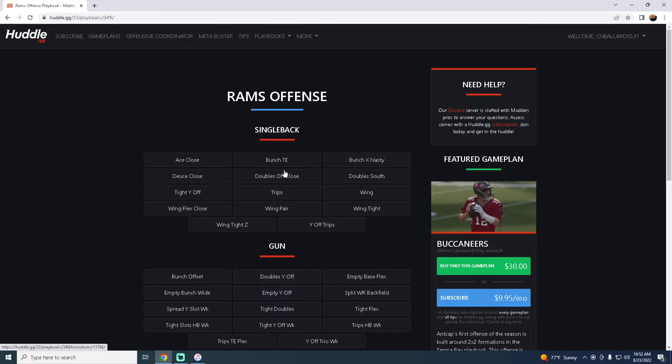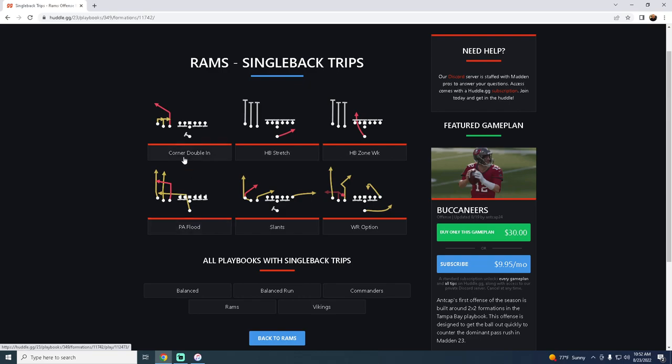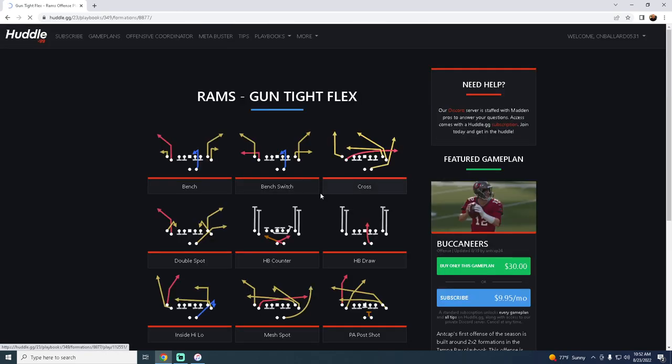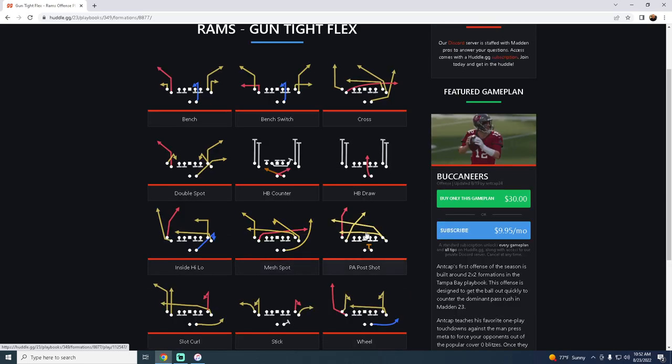There are other really good formations in here as well. You have Single Back Trips with the Halfback Stretch. It also comes with Tight Y Off Weak, Tight Doubles, and Tight Flex — which is good every single year against man-to-man coverage. You have the play Bench, Wide Receiver Cross — one of the best plays in Madden history — Inside High Low, and PA Post Shot, one of the best plays year in and year out.